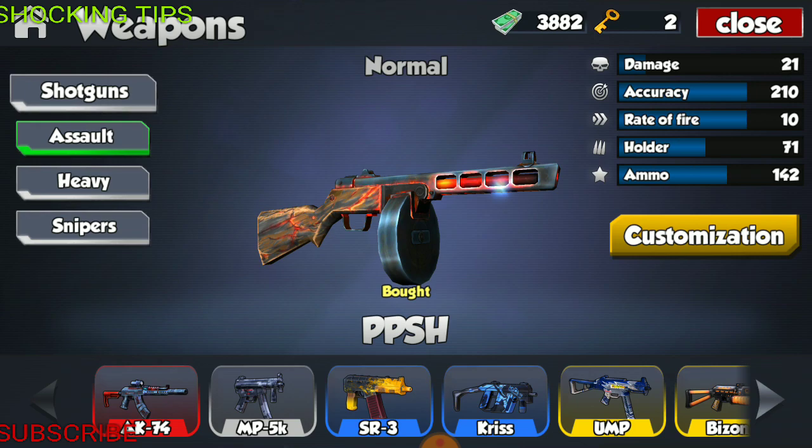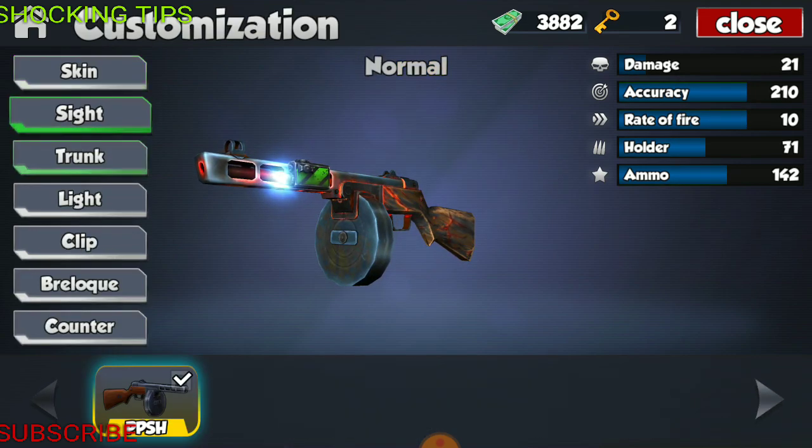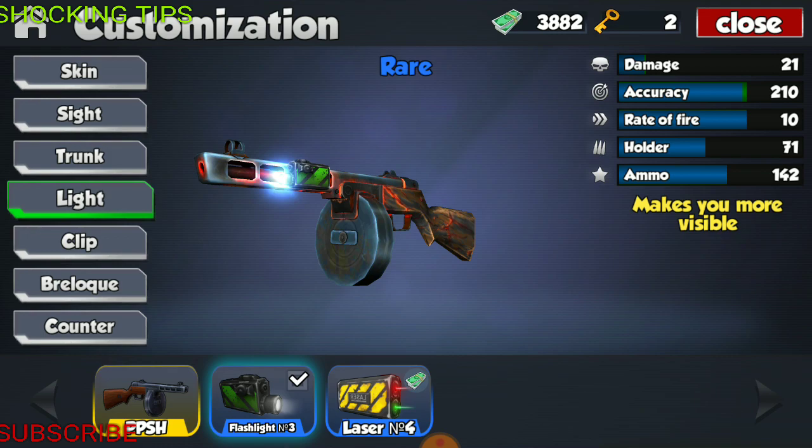Today we're going to be talking about the PPSH. The PPSH has some of the most amazing specs I've ever seen, and then there's this one spec that just ruins the whole gun. Looking at this weapon, it has a very limited amount of customizations you can add — essentially you can only add a flashlight and a sight.